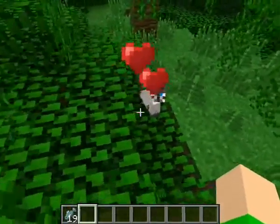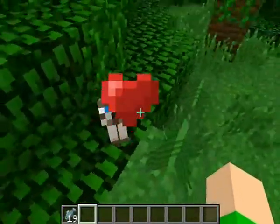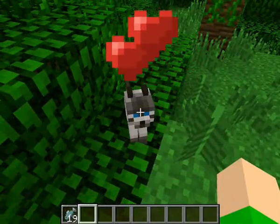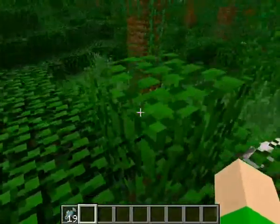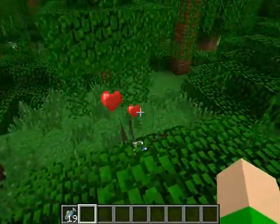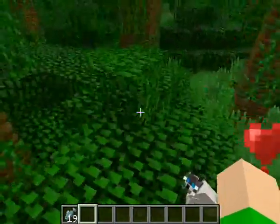And you guys, that's how to tame an ocelot. They have three different looks: you got a Siamese cat, you got a tabby, and only some orange. And you got a black and white cat.